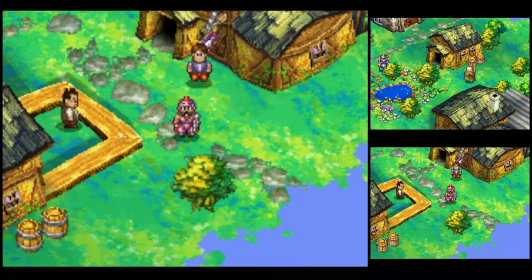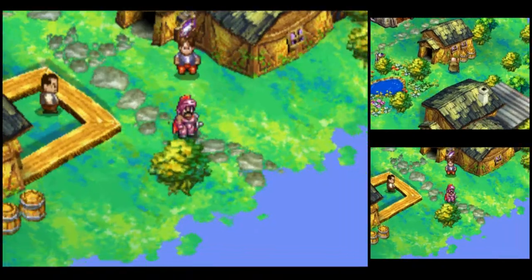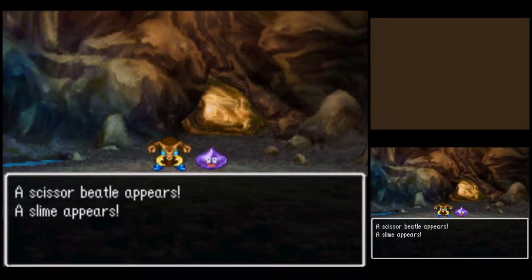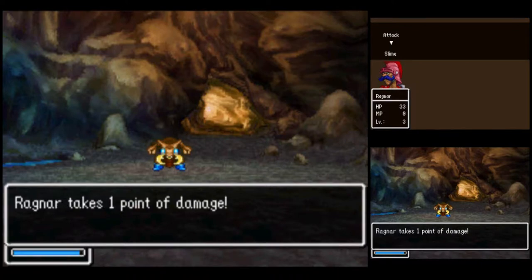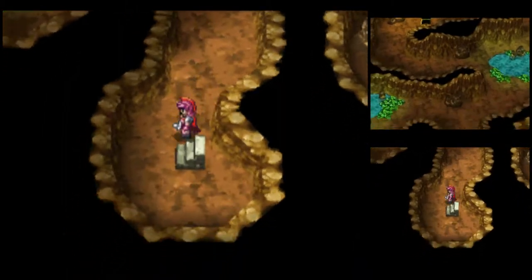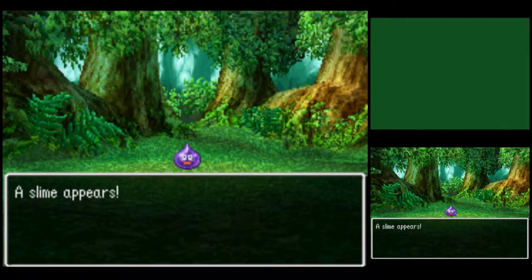Now that we've learned that the jailbird here is Angus, the next thing to do is go back to Berlin Town and report to his wife Agnes. Back to Strathvale Borough. Hello, Scissor Beetle and Slime — we'll sort you out quickly enough. Bye-bye, enemies.